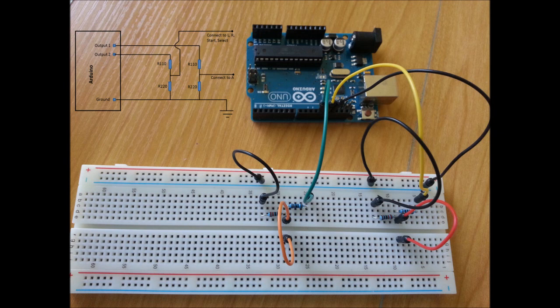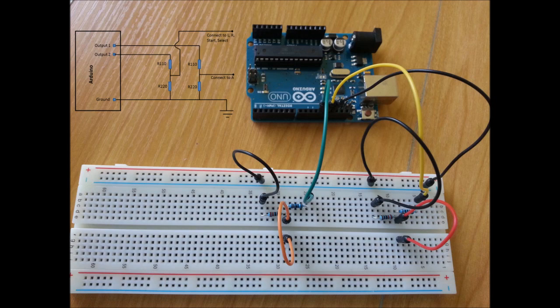Since the button is pressed by going from the high 3.3 volt state to the 0 volt state, the Arduino outputs will be normally high, and then to press the buttons they will go to the low 0 volt state. On the breadboard the red wire will be connected to button A, and the orange wire will be connected to buttons start, select, L and R, and then we are done.